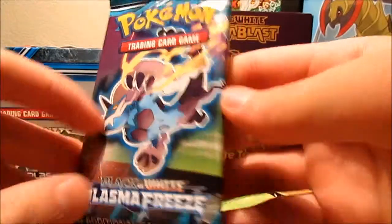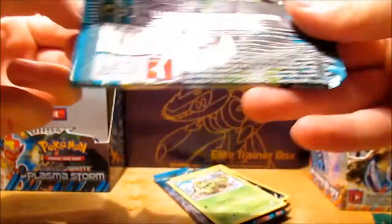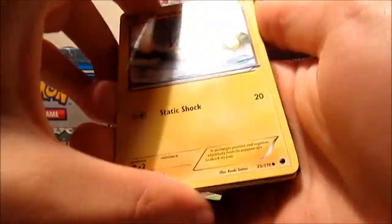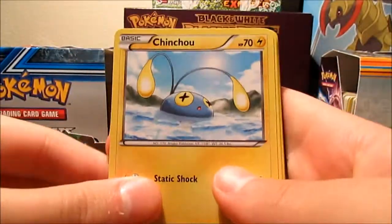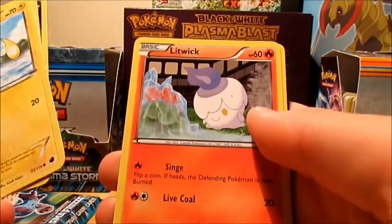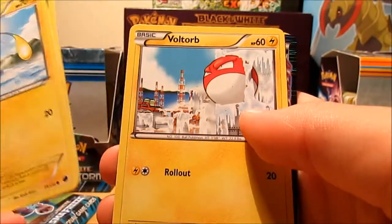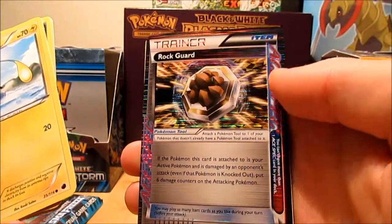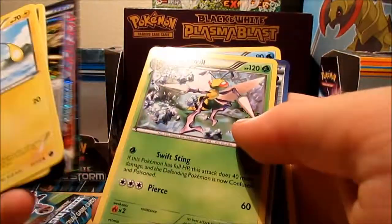So we got two packs left, both Plasma Freeze. Actually I did pretty good on that one. So we got a Chinchow, Sandile, Sneasel, Litwick, a Voltorb, and an ACE SPEC Rock Guard — so that's pretty rare. I'm not sure how much it's worth, but that's cool, at least I got something good out of these packs.